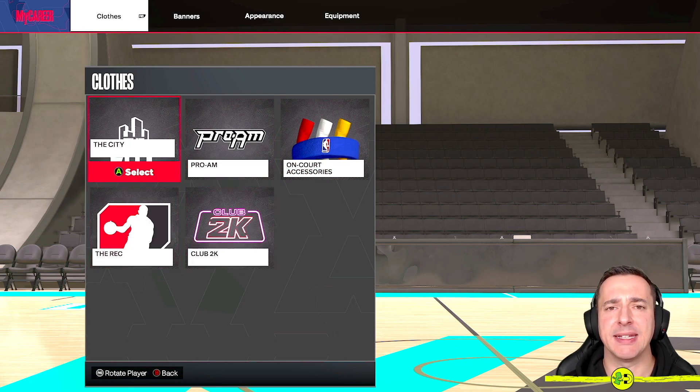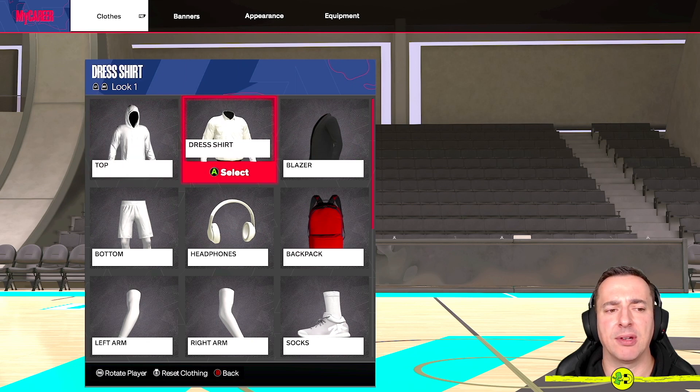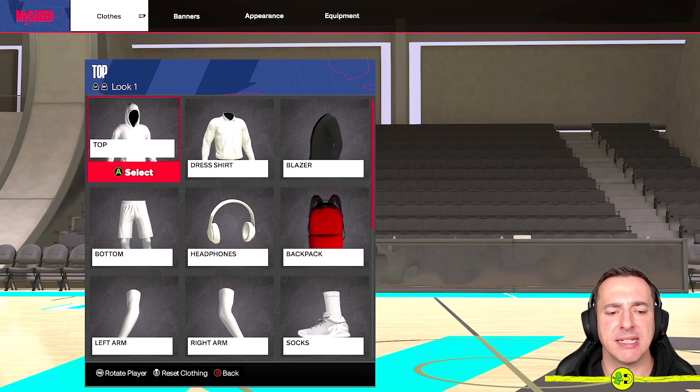Typically if you're running around in the City it's probably where you want to change your clothes and get out of that horrible brown t-shirt that you start the game with. If you select this one you will see different things — we've got the top, the dress shirt, blazer, headphones, bottoms, etc., and this will show you what you currently own.